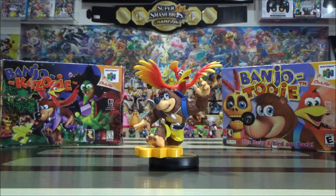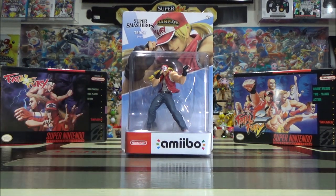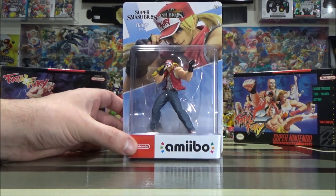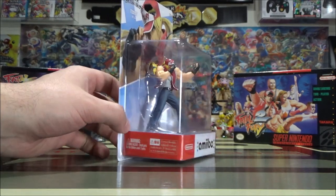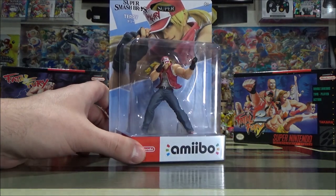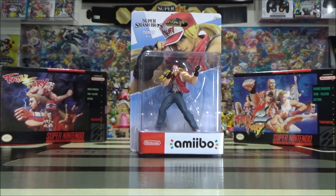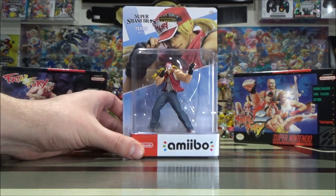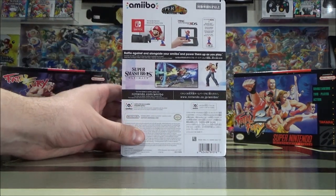Banjo-Kazooie — huge thumbs up, looks fantastic. If you haven't played these games yet, definitely try and get out and play them. Let's take a look at Terry, or Terry Bogard — he is from the Fatal Fury franchise. This one I'm really quite impressed with. He looks ridiculously good; his muscles are bulging. Look at that hair — he's got flow, he's got his hat on. The jeans and shoes look spot on, and you can pretty much see his abs through his shirt. This character was announced back in September 2019 and released November 2019 — we've been waiting for these Amiibo for about a year and a half.